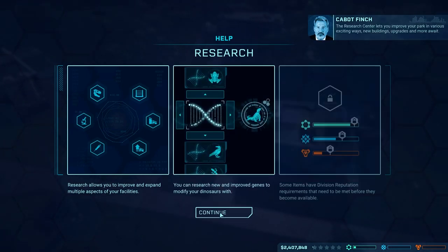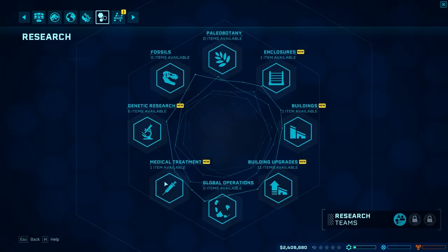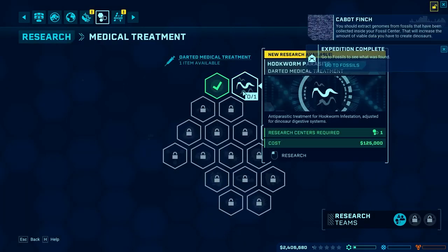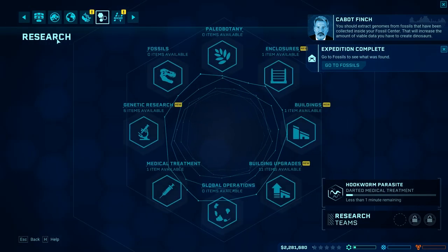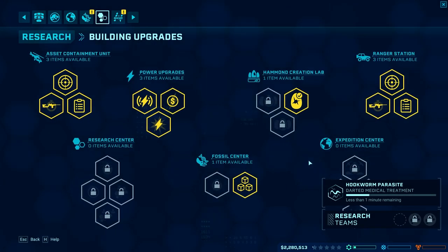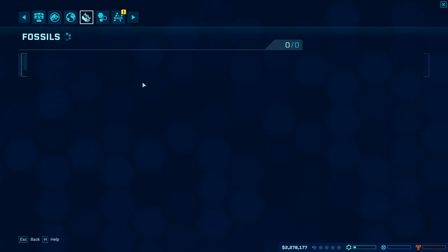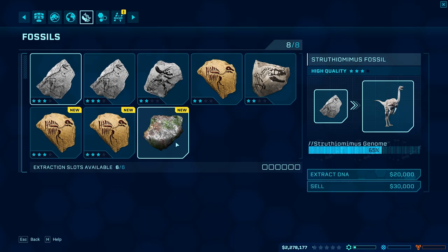Let's look at what kind of research we have — this is how we're going to be able to unlock different things for our island. We have genetic research and medical research. I think I kind of want to go medical research to start out with, so that if we have a sick dinosaur we can cure it quickly. And building upgrades are always good. I do always tend to go for the Hammond Creation Lab success rate — this is going to increase the success rate of our dinosaurs, so even if we don't have a lot of the genome discovered, it will still possibly help us make a dinosaur and waste less money.